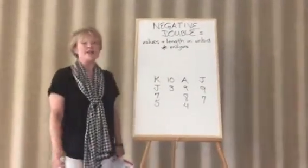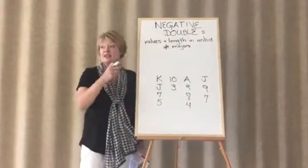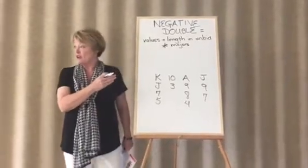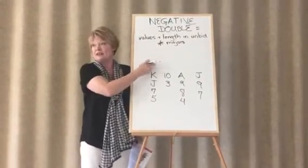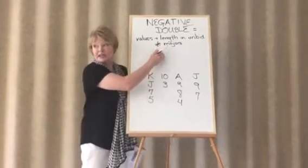We're going to continue talking about our negative doubles. These are takeout doubles when our partner has opened and the opponents have made an overcall. That's called our negative takeout double. A negative double in its simplest form simply shows values and length in the unbid suits, with an emphasis on majors.